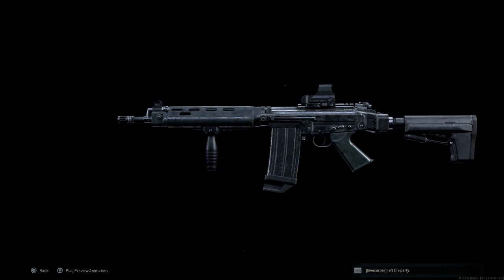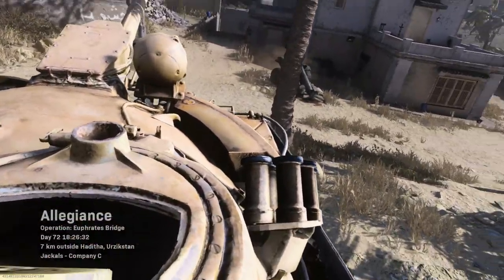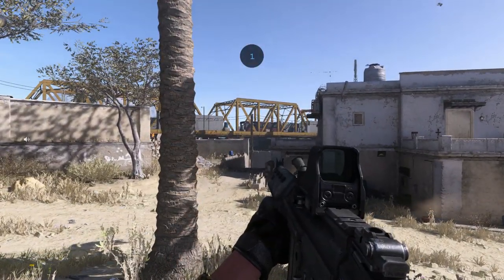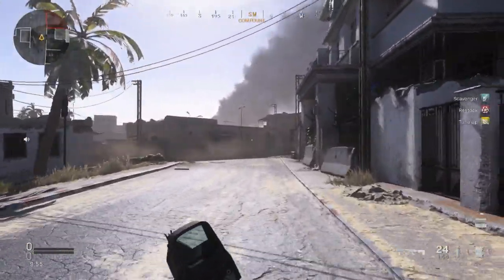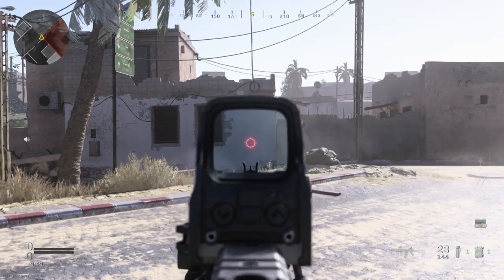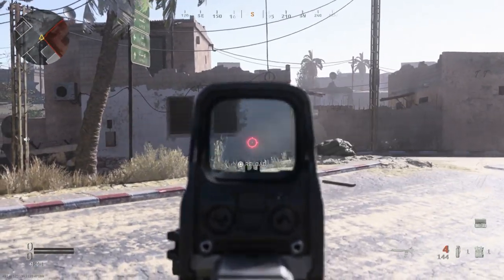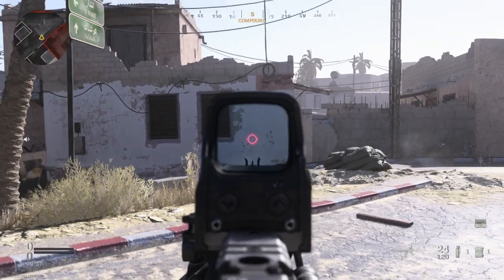We've replicated it the best we can, so let's get into a game, check out the recoil, and see how it handles against bots. In game with our FAL OSW — technically our DSA 58 OSW — let's look at the recoil. If I just let it rip, you can see it kind of corrects itself. If we try to control it, it's almost worse, so you're almost better off letting it go.